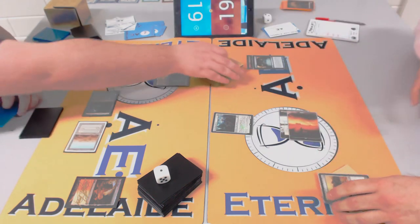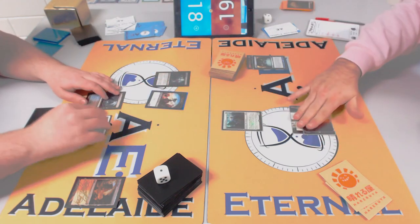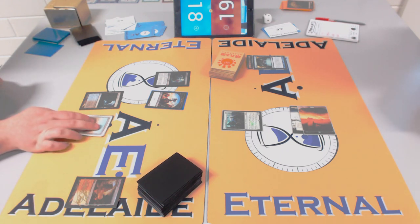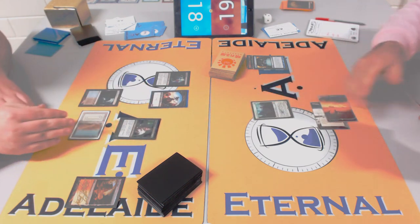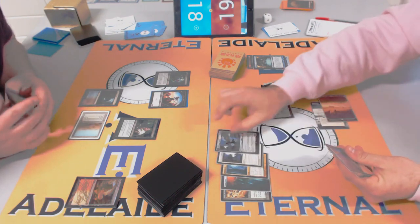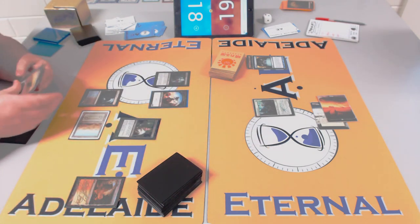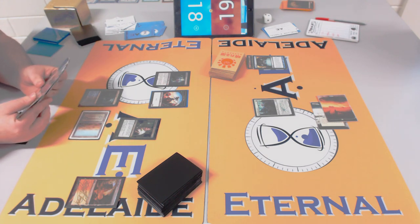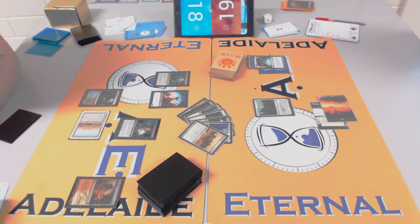Grim Monolith is great ramp — untap and power into a Baneslayer Angel or something huge. It's an uncommon card for Highlander but Rob has clearly built around it. Then Bitterblossom again — this is a really good game because Bitterblossom is traditionally good against control, and even against midrange it creates blockers and a persistent threat. Rob has six mana available.